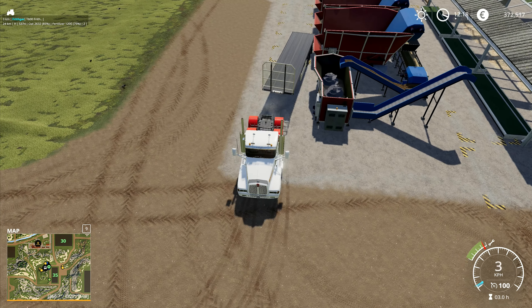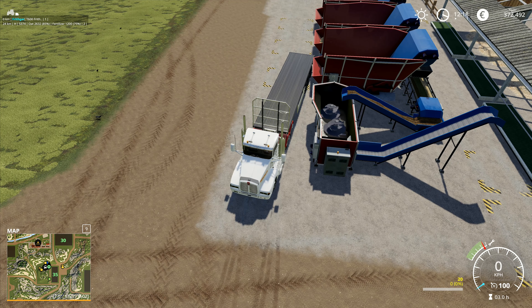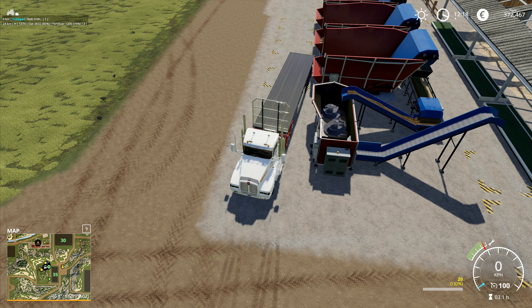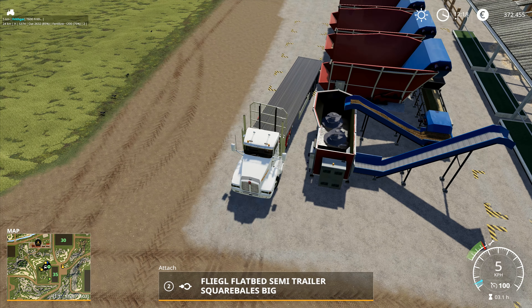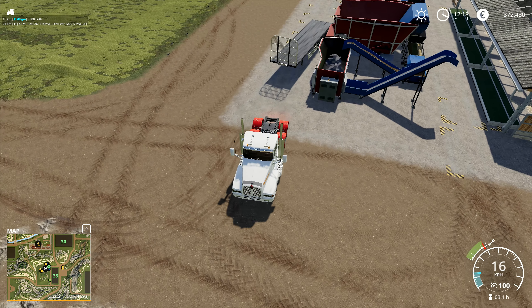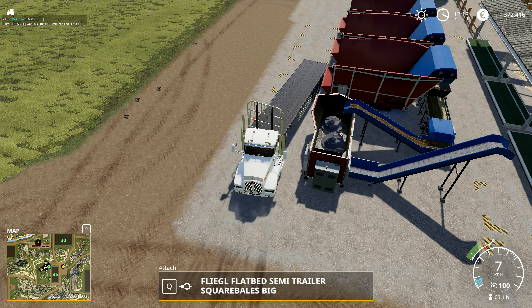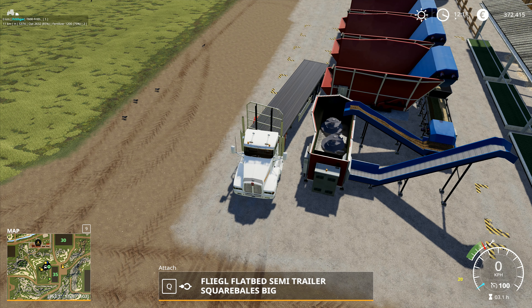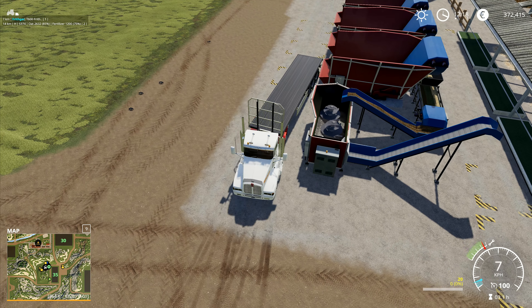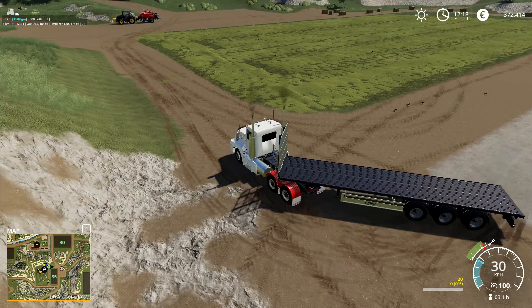I'm trying to reverse now in order to get out of there because the trailer has just gotten stuck, but it doesn't like the idea of me reversing either. That is absolutely wedged tight in there. How have we gotten so badly stuck here? It's ridiculous. There we go - right, unwedged. We have to be very careful of that in future.